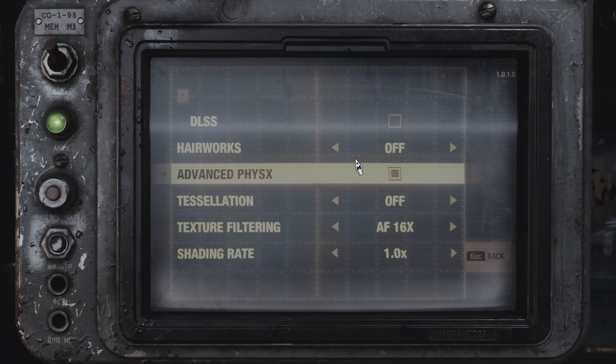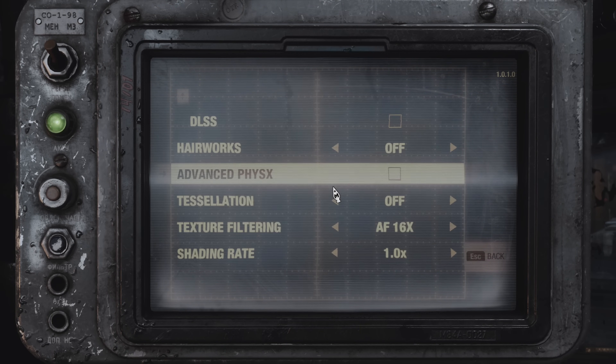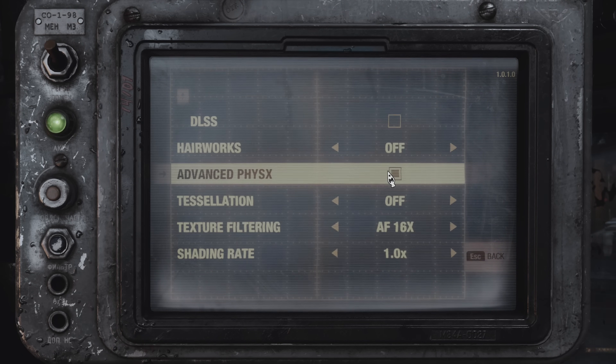The good news is there doesn't appear to be any performance difference between PhysX on and off, whether you have an Nvidia or AMD GPU. Even in the benchmark tool there is no difference, and I couldn't spot any visual changes either, so I'm really not sure what this setting actually does.